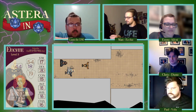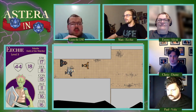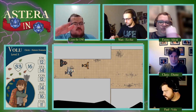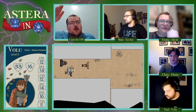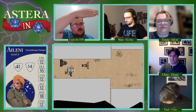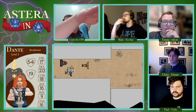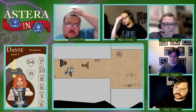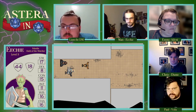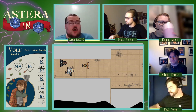Rolls of 26 and 22 come in — everyone holds on tight. The DM notes that driving checks are covered by those saves. The vehicle will swing through like a pendulum and end up pointing forward, with the rope still connected to Lenny writing the car through the full swing. Rolls of 26 and 23 confirm everyone is holding on fast and tight.